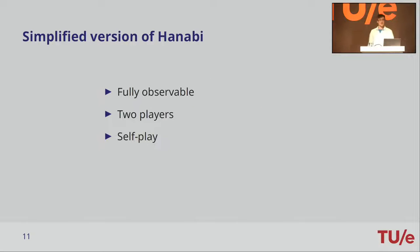In our project, we're going to take a small step and work with a simplified version of Hanabi. Instead of the partially observable one, we make it fully observable, so our agent is able to see its own cards. Furthermore, we restrict ourselves to the two-player setting and also stay in the self-play domain.